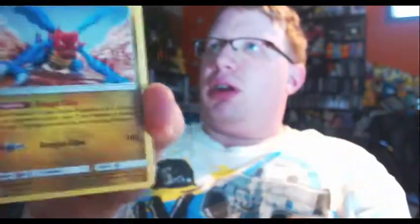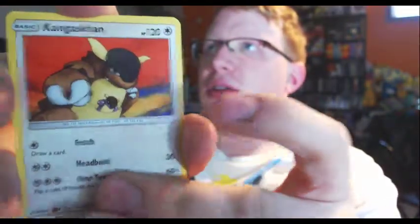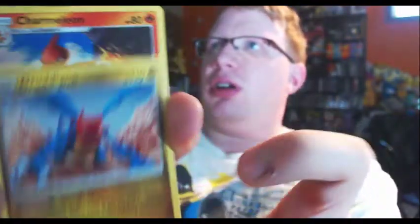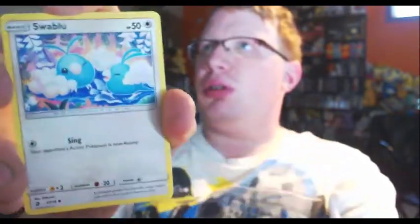I got a Fire Energy, a Deino, a Darmanitan, Seadra, Swablu, Corsola, Kangaskhan, Horsea, Bagon, a Fairy Energy — which is not the one I need for my collection. I need the Fire Energy and one other reverse foil energy from this set. We've got Darkness, Flygon, Deino, Charmeleon, Litten, Horsea, Torchic, Wooper, Swablu, Salandit, and Hydreigon.